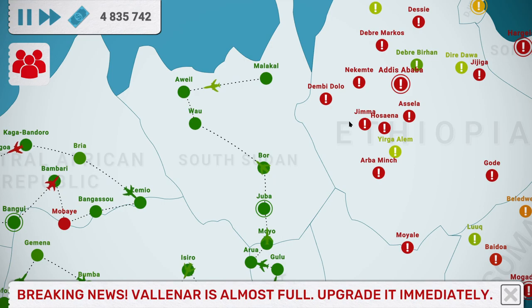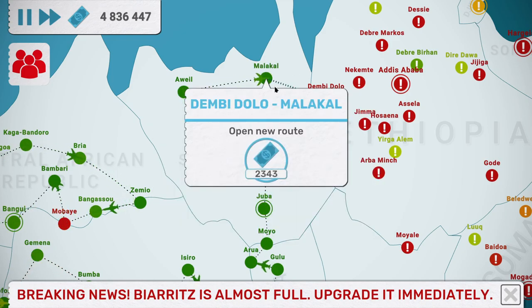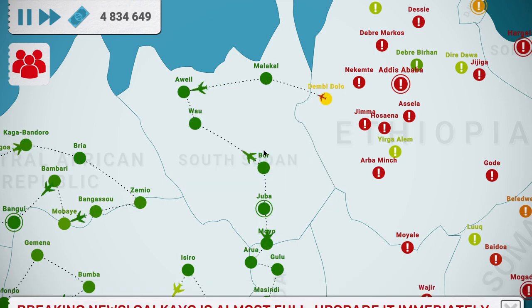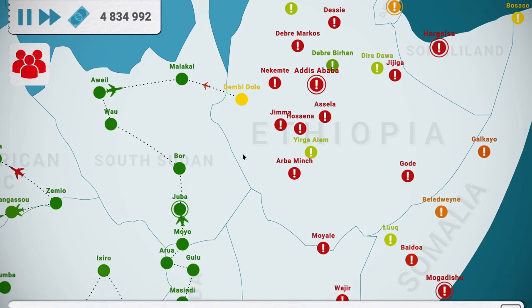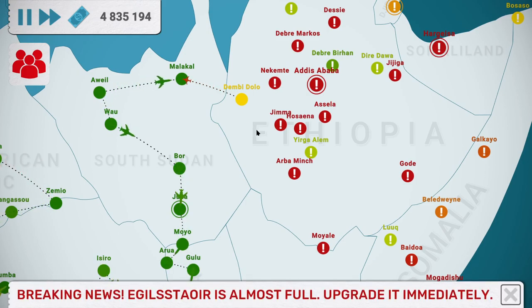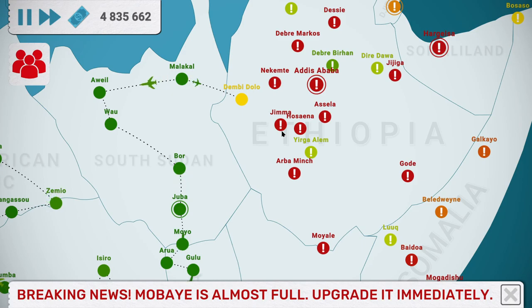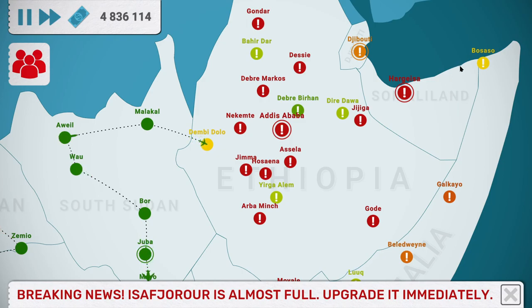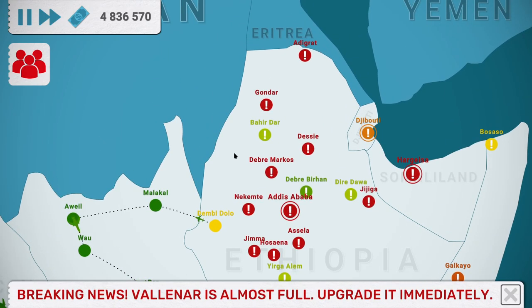Officially the Republic of Somaliland is a de facto state in the Horn of Africa, considered internationally to be part of Somalia. Its claimed territory has an area of 176,000 square kilometres - not square feet, that wouldn't be very big - with approximately 5.7 million residents as of 2021. It claims all of this area but controls about this much, with this part here obviously in contention, which isn't surprising being the border.